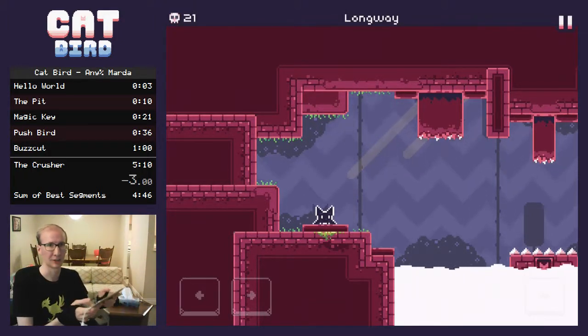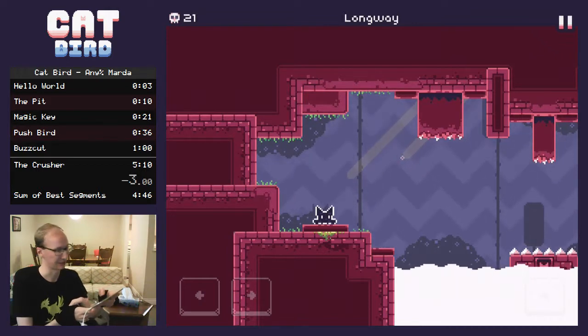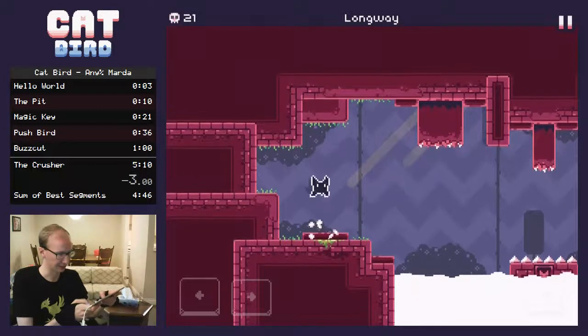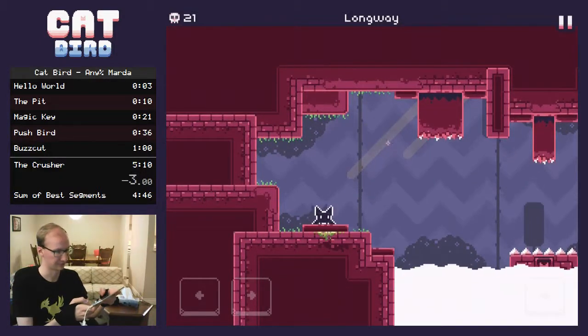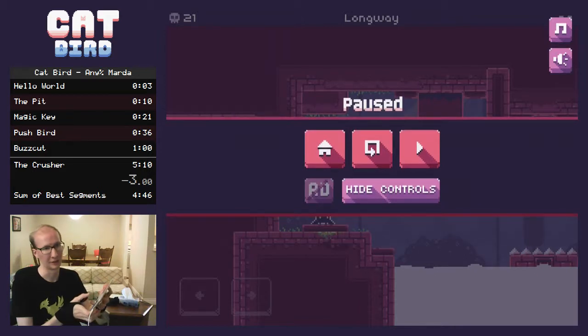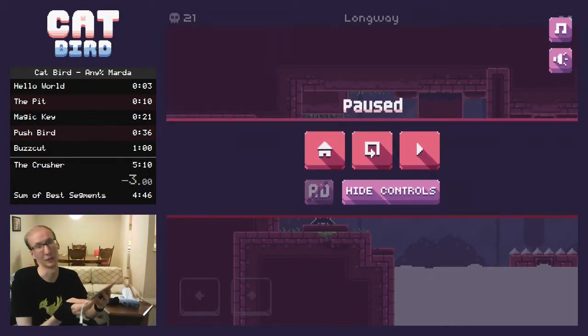Alright, this is level 14, the final level before the boss. It's a very long level, has some cycles, has some enemies. There are actually two strats for this level: there's the fast strat, which is ludicrously hard and I don't recommend. I'm probably gonna show it in a separate video. This video is going to be specifically on the slower, way easier strat.